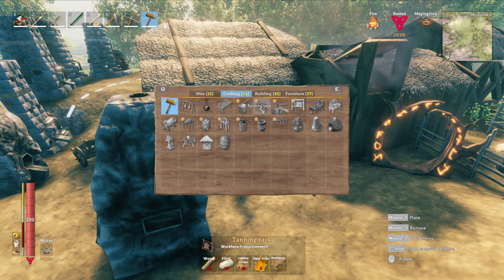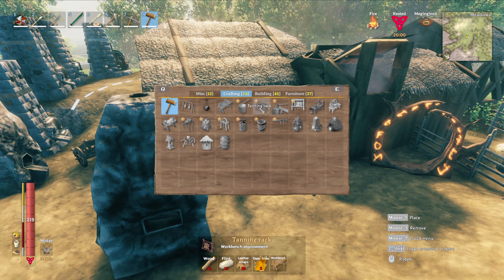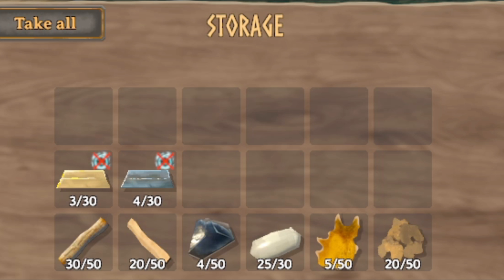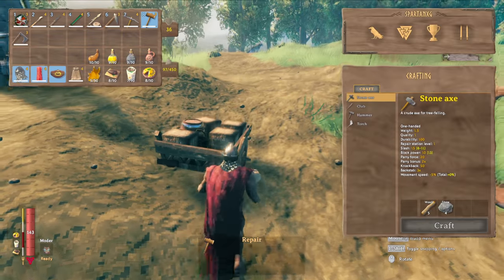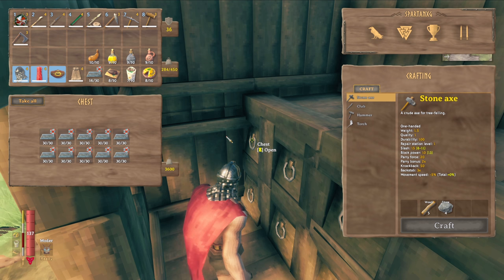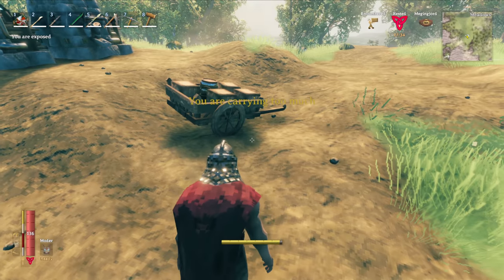I'm pretty sure we have more than enough materials to make it all. Just so you guys know, this is everything it takes to make a forge and fully upgrade it, and this is everything it takes to make a workbench and fully upgrade it. I also want to bring a stone cutter and a blast furnace, so I'm going to destroy one of these and load it up in the cart. I also want to bring more iron just in case the new items they add require it — this game sure does love using iron.